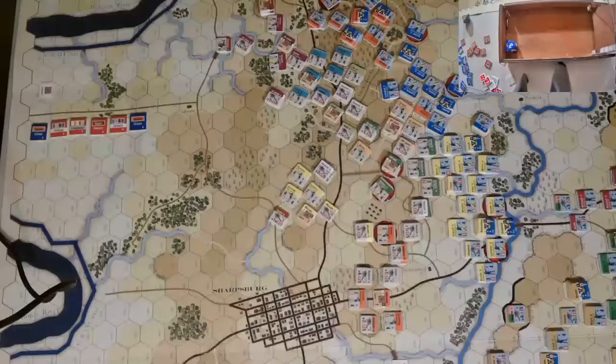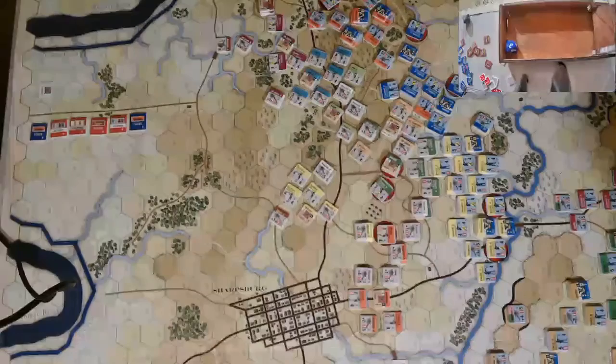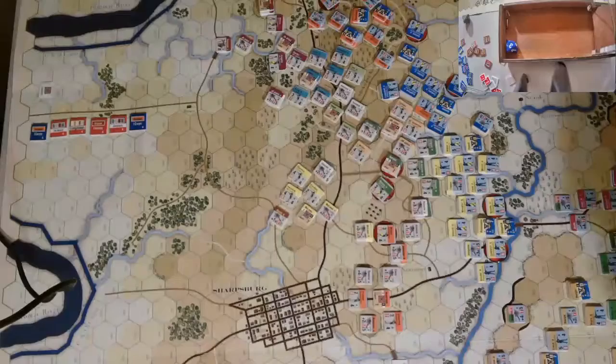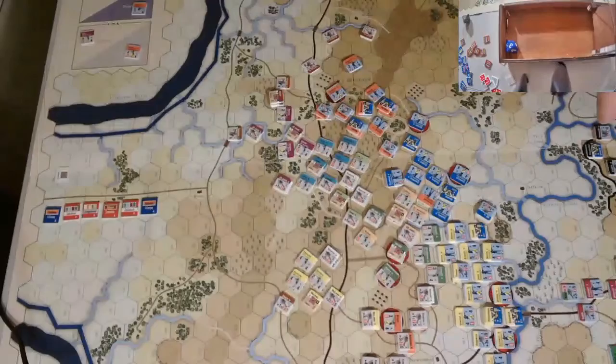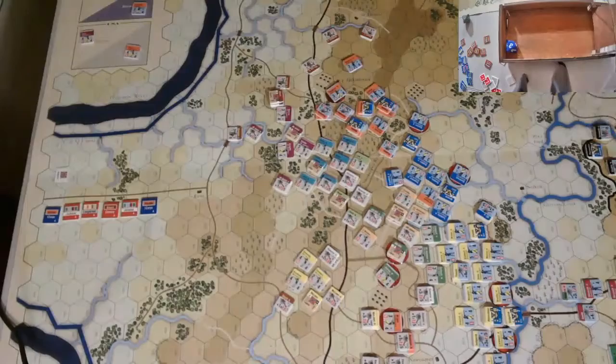Coming back for the second half of the 11am turn, turn 8 of Antietam Glory 3, the 160th playthrough of the Antietam campaign. Second half of the 11am turn, we're looking at five more chits to come out. First half had Hooker and Jackson working each other over up to the north, with Jones trying to attack, Hooker repulsing them and recovering a little bit. The rest of Jackson just recovered and is holding the line.